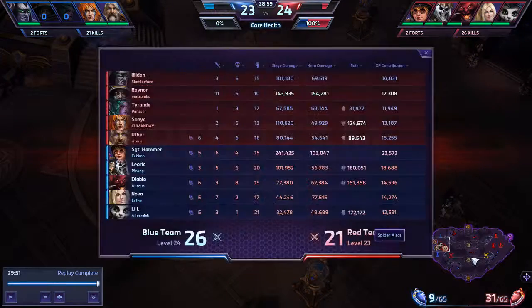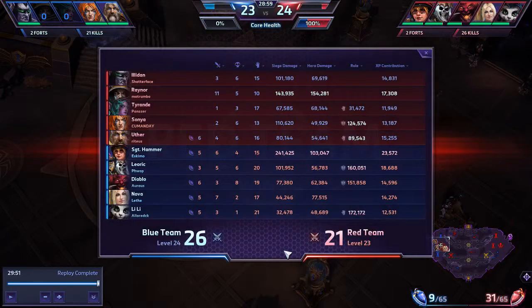Looking at the end stats — things are pretty balanced if you just look at these numbers. Our Hammer has the highest damage numbers by far in both categories, except for hero damage where Raynor kind of outshines him, but Hammer still has the highest on our team. I don't have terribly high hero damage, but that's because I am doing a lot of takedown assists rather than pure kills. The best way to play Nova is — if you're trying to go for kills yourself, you're invariably going to overextend. I just used my Pinning Shot, made people vulnerable, and then the rest of the team collapsed in on them to actually close the kill.